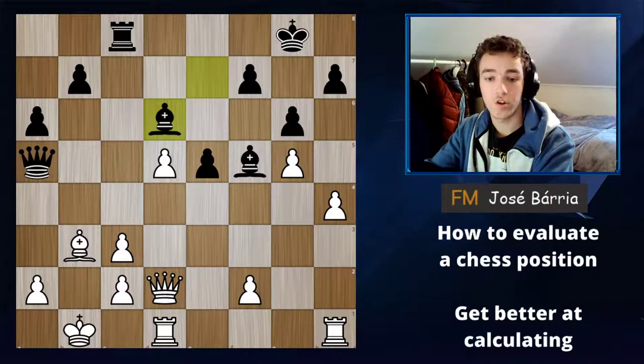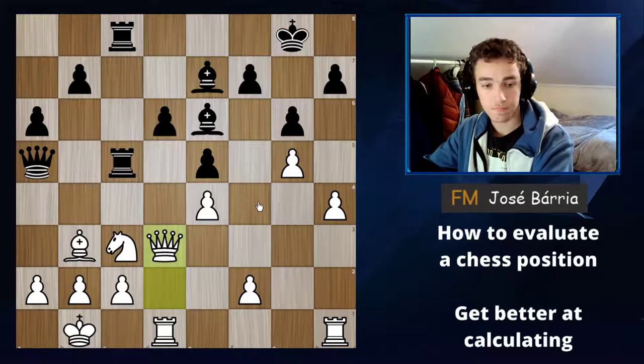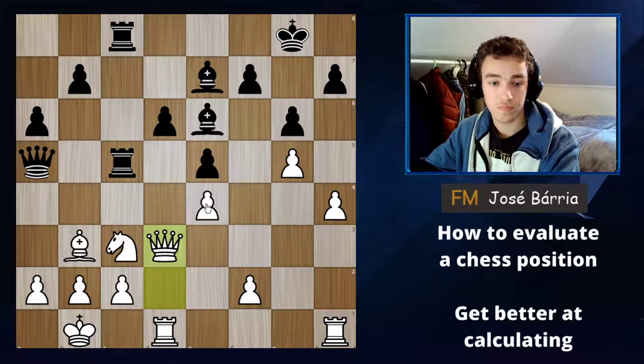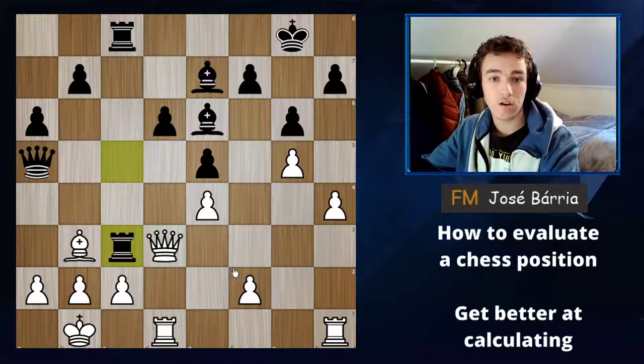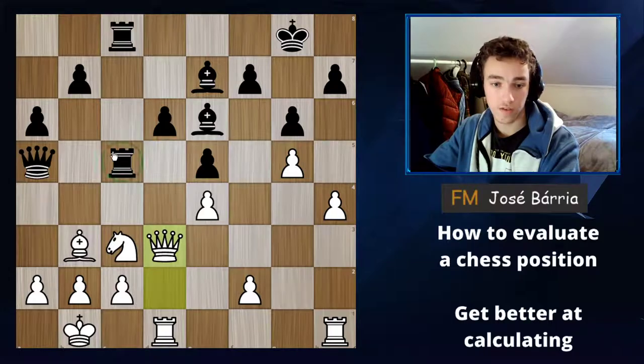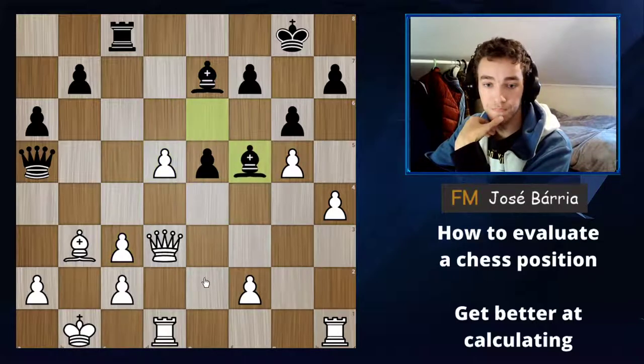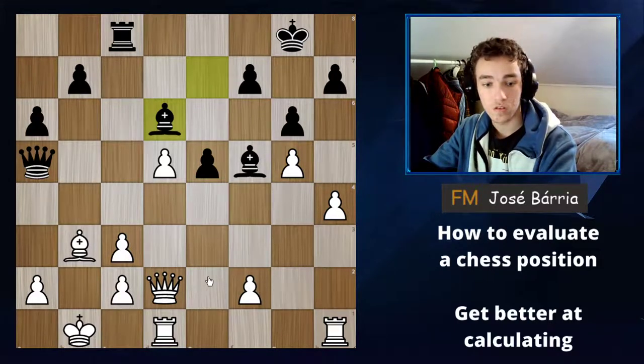Now we come back to the position from the start of the video — taken from a super tournament about a month ago between two players in the top 10 in the world. This position came from one just a couple of moves ago. The player with the black pieces made a very good decision of sacrificing the rook — giving away a rook worth five points to get a knight worth three points, losing two points of material. What he gets in return is shown a couple of moves later.